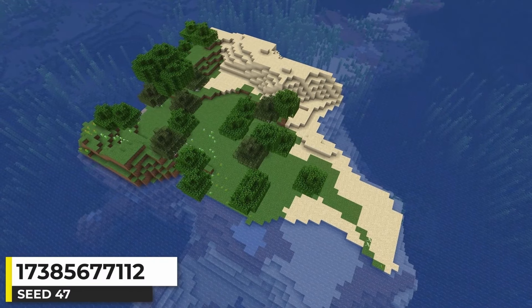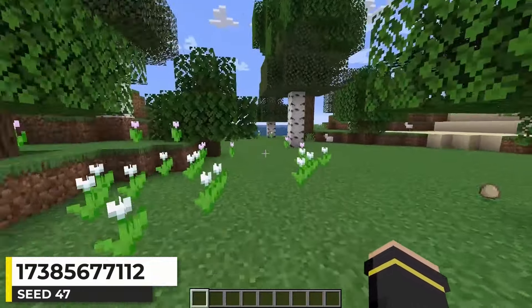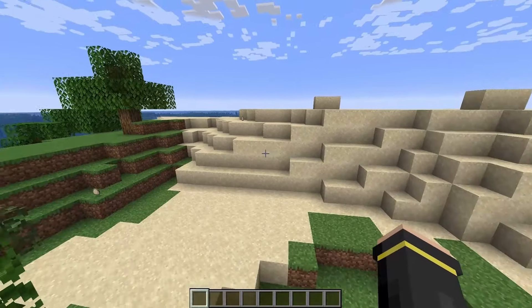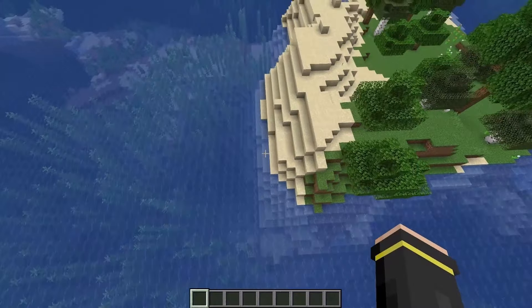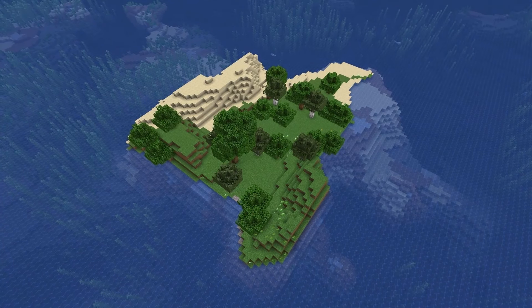This island here is a flower forest island. There's not really an overwhelming amount of flowers though. A lot of the island is flat right at water level, and it has a lot of trees. This beach forms a hill, there's a little point in the terrain going into the water, and this side gets squared off. The island as a whole has a pretty interesting shape.